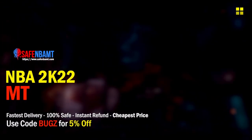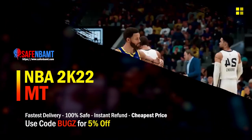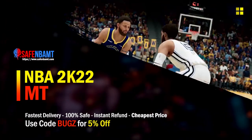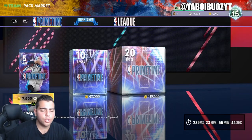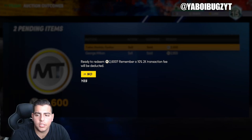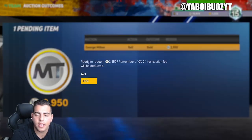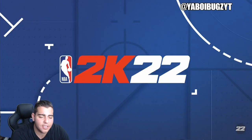What's good guys, if you're looking for cheap fast reliable MT, make sure to use code 'bugs' for 5% off at checkout for the cheapest, fastest, most reliable source on the internet right now. What's good YouTube, it's your boy bugs back on another NBA 2K22 MyTeam video. Today we are gonna go over the market — we just got some new content, let's go over it.